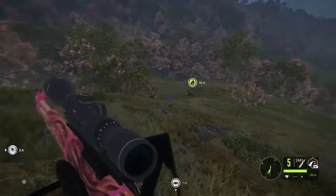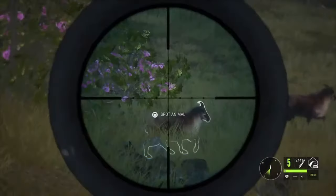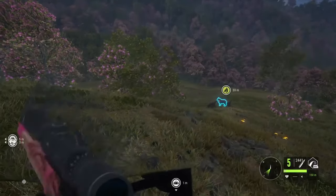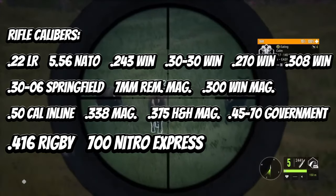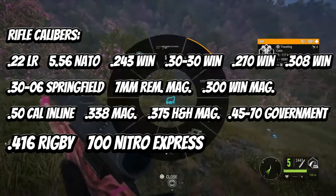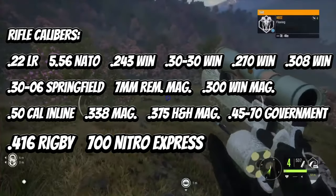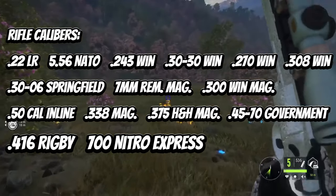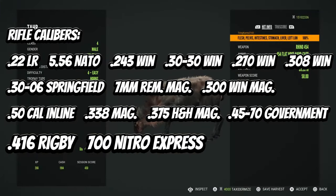So to start things off, we're going to talk about the weapons I have planned. I actually want to go over the calibers that I have selected, and I picked weapons that use these calibers in the real world. For the rifle calibers, I have 22 LR, 556 NATO, 243 Winchester, 30-30 Winchester, 270 Winchester, 308 Winchester, 30-06 Springfield, 7mm Remington Magnum, 300 Win Magnum, 50 caliber inline, 338 Magnum, 375 H&H Magnum, 45-70, 416 Rigby, and 700 Nitro Express.